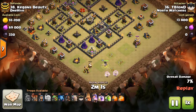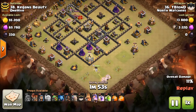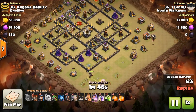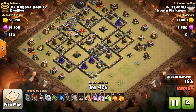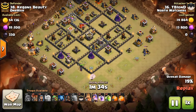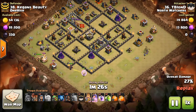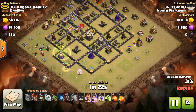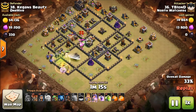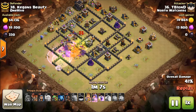Here comes the rest of his healers. This is a follow-up attack because he knew that tesla was right there and used a balloon to get rid of it. The Queen is just on autopilot doing her thing. Here's his entry going right at the Air Defenses — you'd think this was an air attack, but that's not what this is. A jump goes in, the King goes in. The Queen steps up into the compartment with the King — and now his Queen has joined the kill squad.